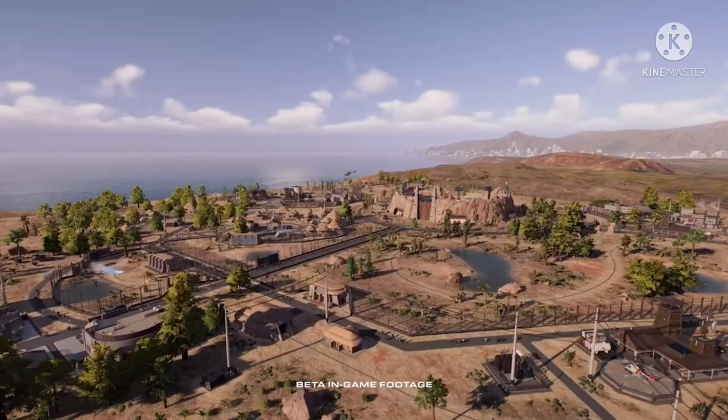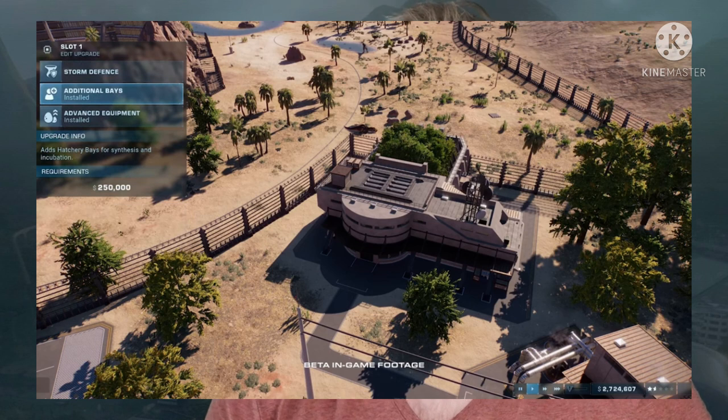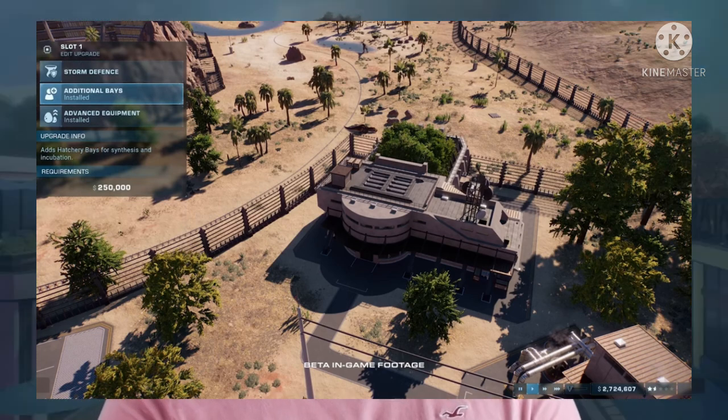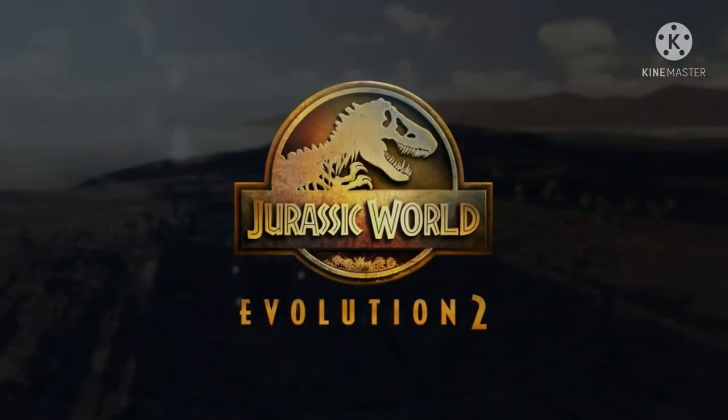There is a way to stand up to storms though. In the first game we had the storm protection building, which cost a fair penny to research and only covered a certain number of buildings. Now apparently we won't have that — instead you'll be able to upgrade all your buildings, mainly research and security ones, to protect themselves against storms. It only increases the building cost by a small amount, which sounds really good.